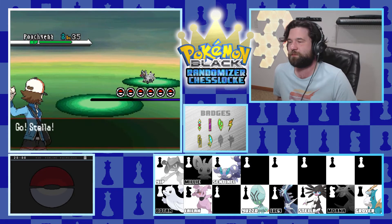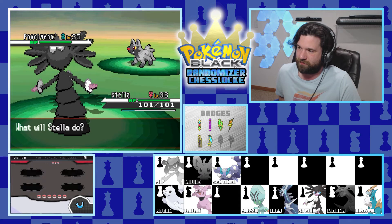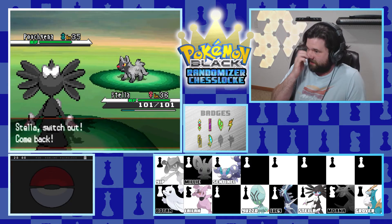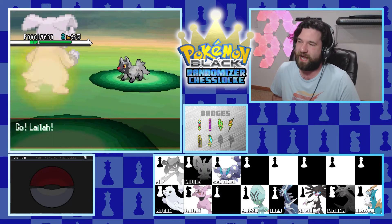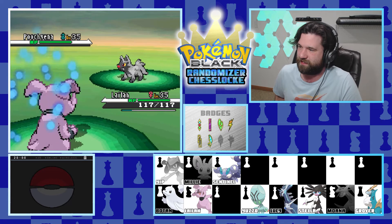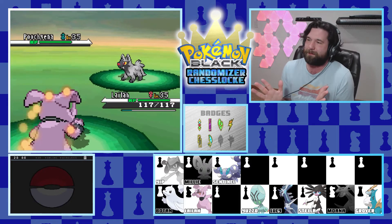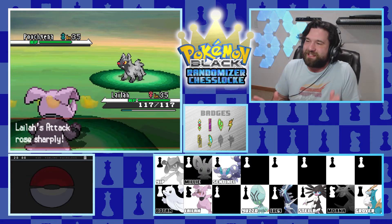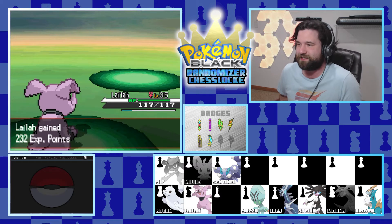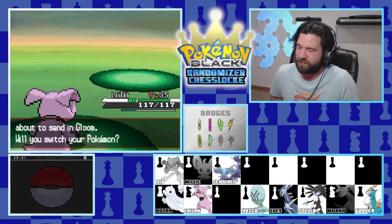A Poochyena comes in - Mightyena is not a final stage, I will never admit that. We don't need to keep Stella in here, so we bring out Lila who can take whatever this little Poochyena wants to do. Its red eyes are really scary, honestly. It uses Swagger - stop with this Swagger nonsense, every single Pokemon in this game has it except mine. But thanks for the attack increase - Lila lands a super-powered Headbutt.